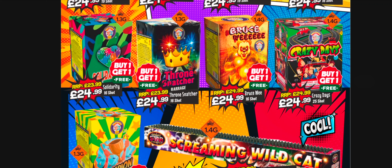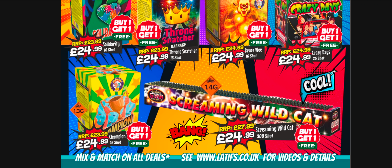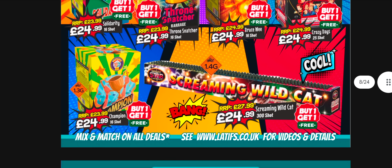Solidarity has massive bursts, lovely gold effects, decent hang time - quite capable. Bruce Wee is quite capable as a mixed effect cake. Probably at about the right price point if you're buying one get one free. This is where the value comes in - I wouldn't bother with the selection boxes; I would be going for more of these types of cakes if you can afford it. Just a better impact.